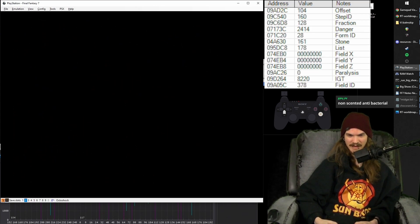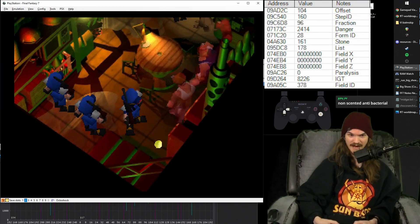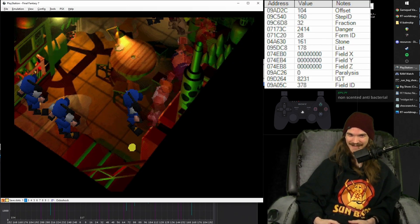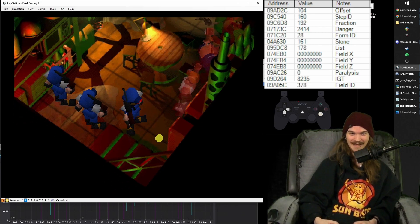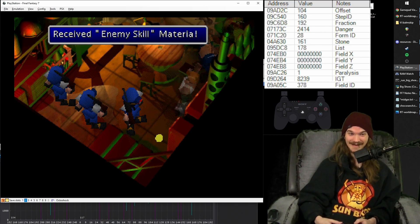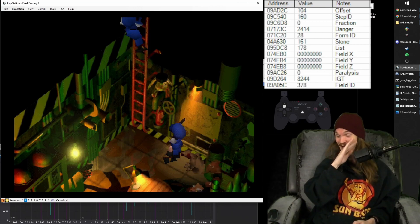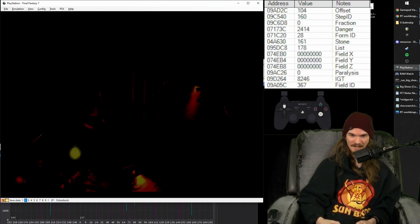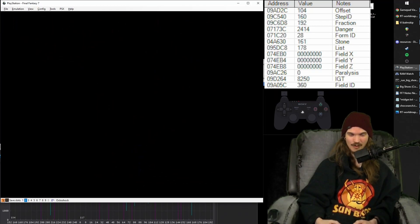Then down and into the next room — this is another up-left room, but you've got to go in here to grab the enemy skill. Go up and around, talk to this guy, then go straight down-right to get to the enemy skill. Be very careful not to talk to this nearby guy because it's a super long text box. Grab the enemy skill, don't mash or you're going to talk to that guy, and then be on your way.